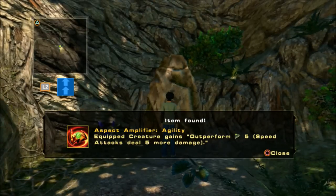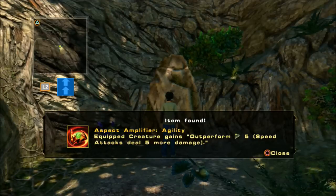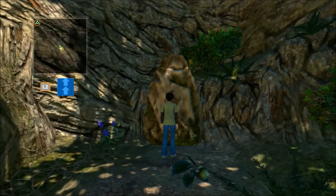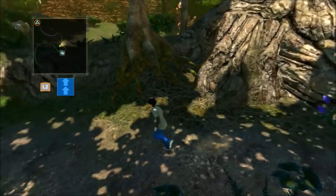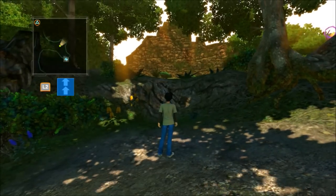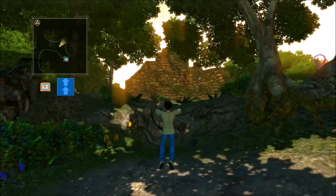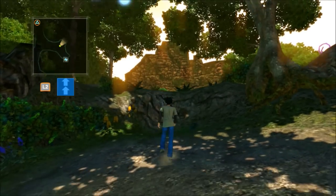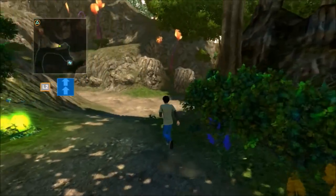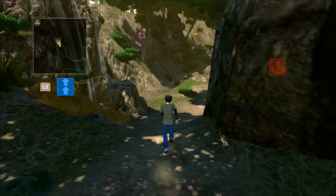Let's scan it. Item found: Aspect Amplifier — Agility. Equipped creature gains Outperform 5. Speed attacks deal five more damage. I didn't read that fast enough. Look at his jump — it's so wimpy. I guess you can kind of expect that; he's a human, and it's not exactly like he's an action hero.